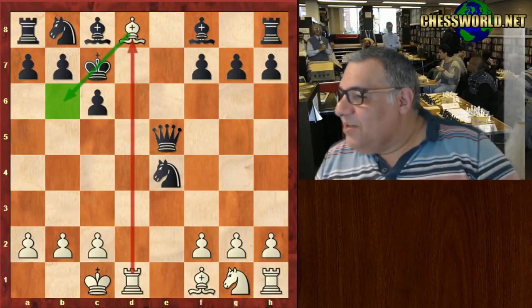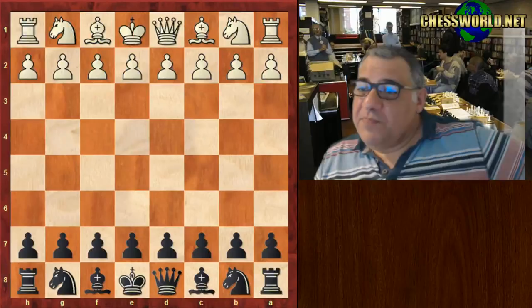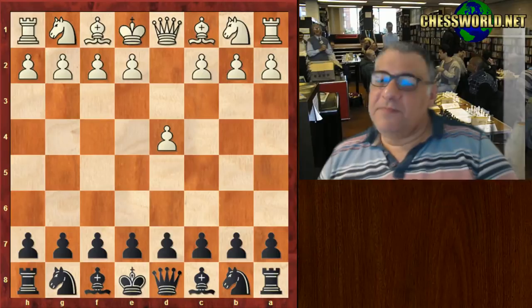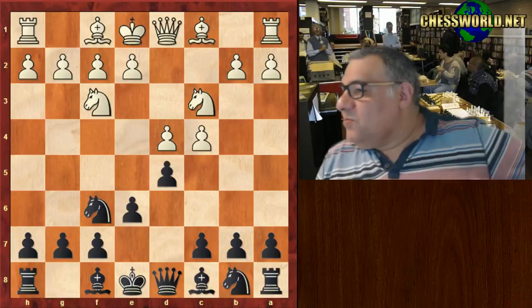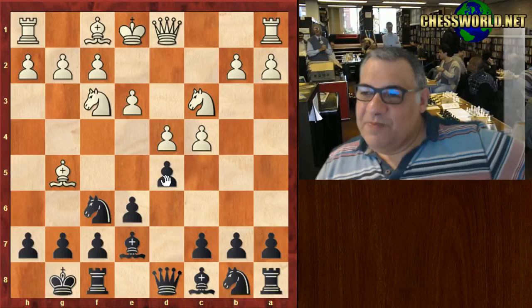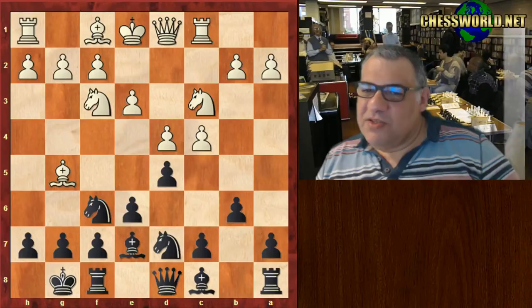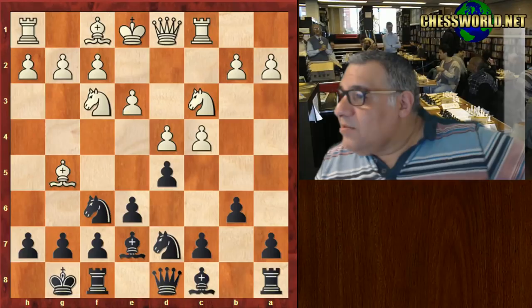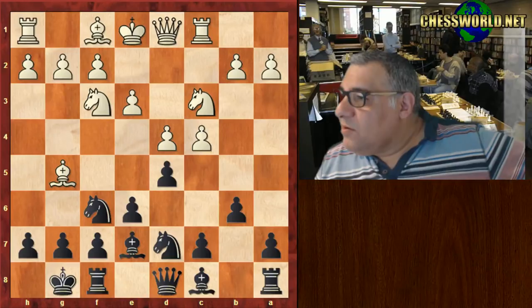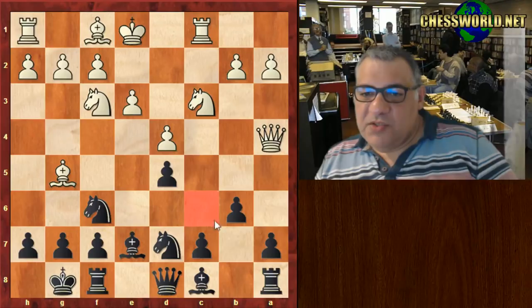This next game is Osip Bernstein against Capablanca — let's take Capablanca's side, playing Black. This is played in Moscow 1914. It starts with d4 d5 — a classical setup. Capablanca wasn't playing in a very exciting way it seems, but it does the job: piece development, getting castled, sorting out the bishop.